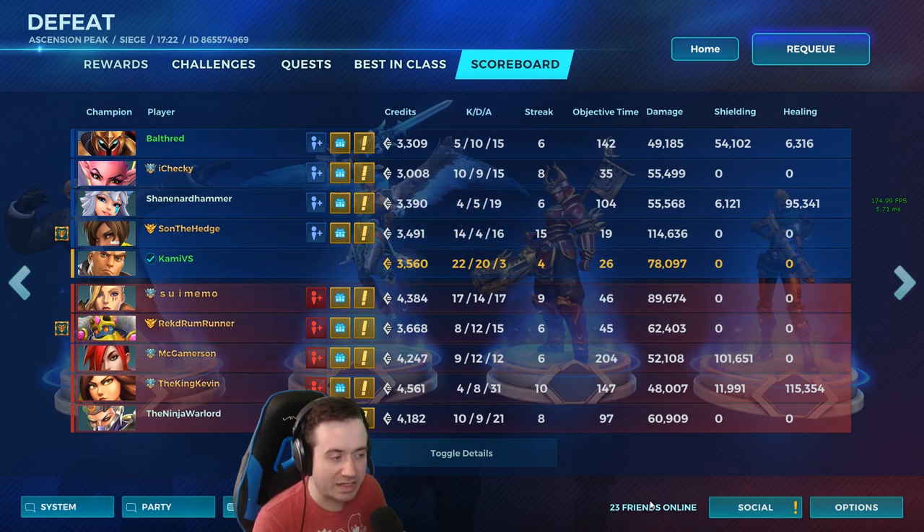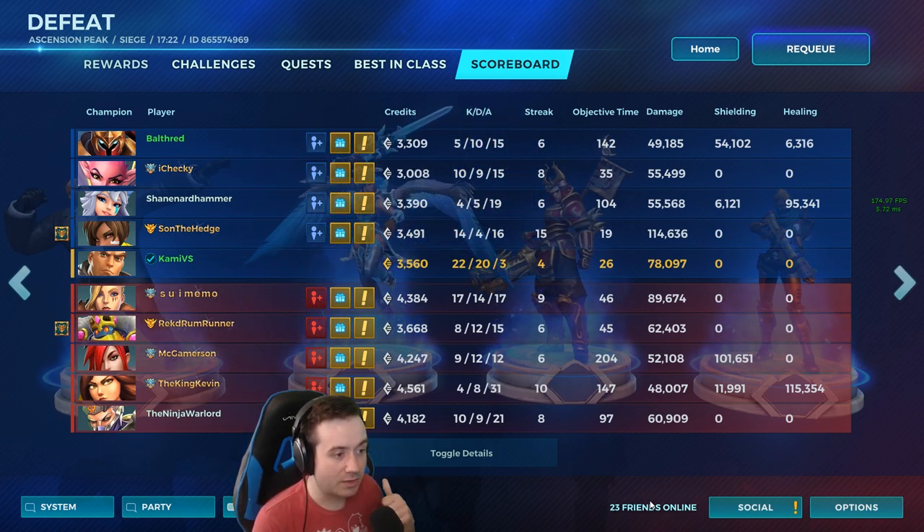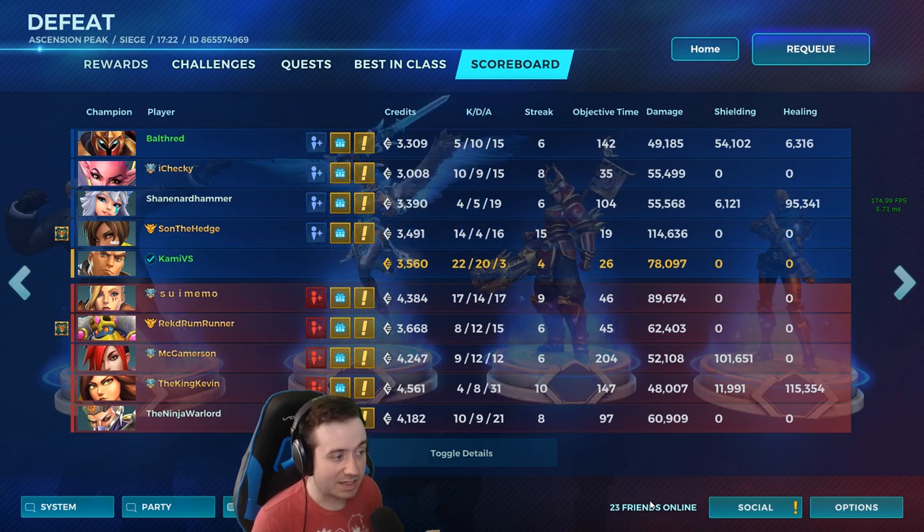78,000 damage but the one thing I want to note is I got 20 deaths — easily the most deaths in the lobby. This is exactly what I expected. Stomping Ground is really fun but I had a few moments where I got like a triple, almost a quad kill, and that was about it. The rest of it was just me running and then dying. When I was sitting back and sniping, I felt like I was pretty good with the damage — I didn't have to use my only mobility to dive in.